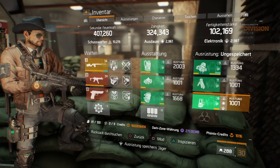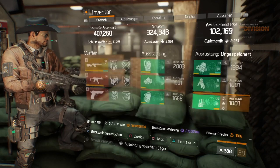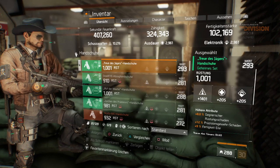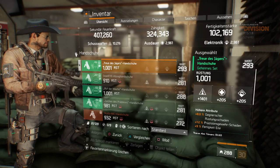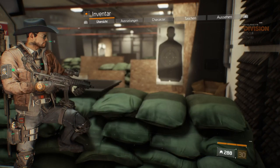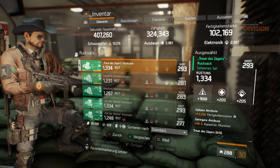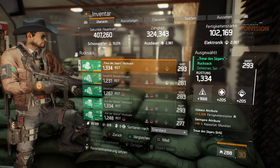The holster is of course everything maxed out with skill haste, same as in 1.7. The gloves have firearms, enemy armor damage, marksman rifle damage, and skill haste — you could go with crit chance as well, but I prefer to get my heals back faster. The backpack, last but not least, has firearms, skill power, retribute, enemy armor, and ammo capacity. So that covers the full set.